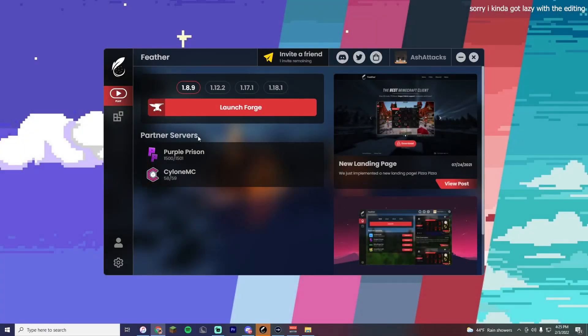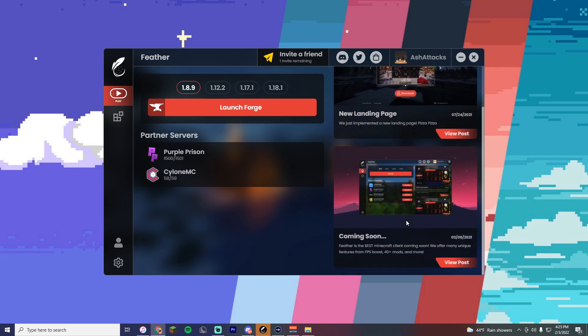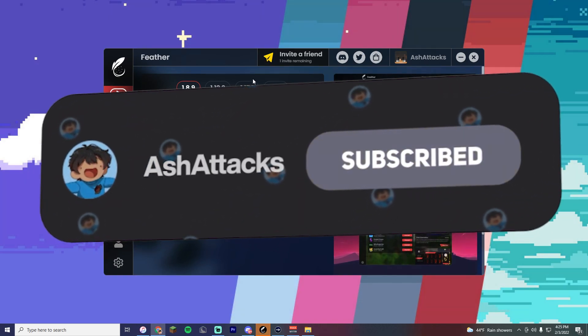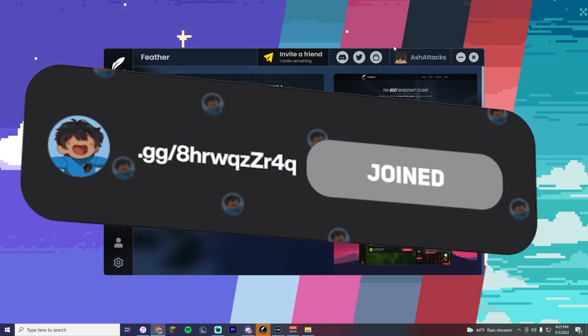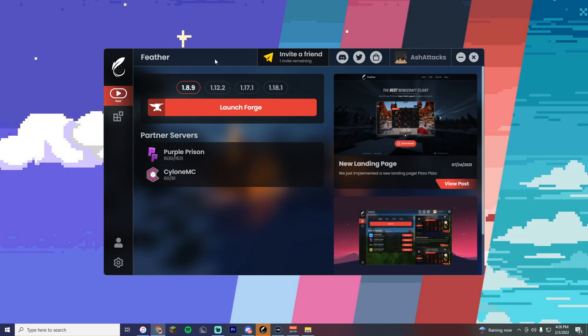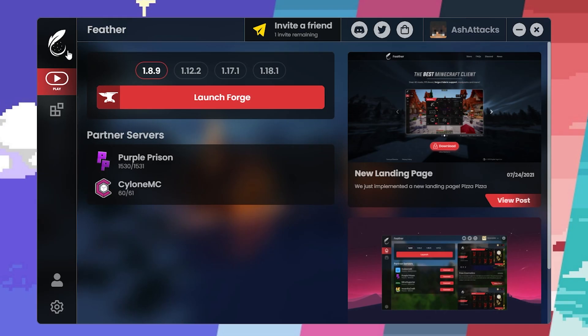We're checking out the Feather client application right now, and it has a sleek-looking UI. It may not look like much at the moment, but it's a start — it's a lot more different from your typical UIs in other applications such as Lunar or Badlion. Personally, I'd probably have it a little bit smaller, but that's just a personal preference.